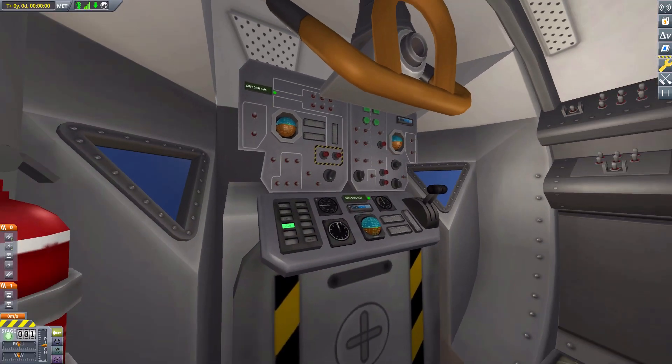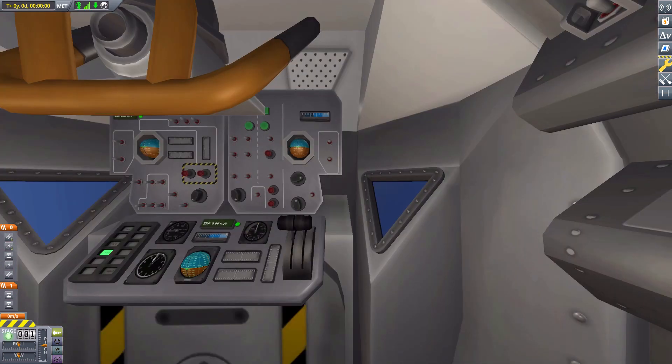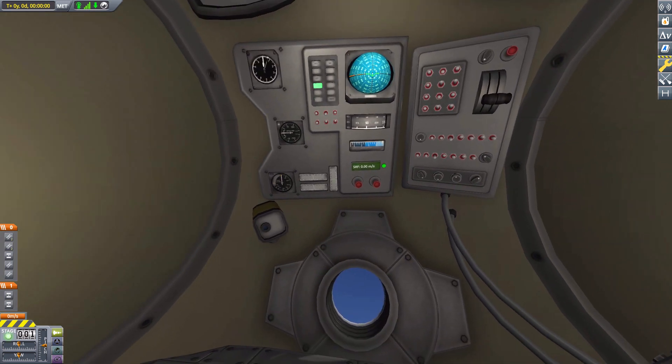Then we have the Munar Excursion Module — back to the boring old stock interior. And then, nearly at the last pod, there's another KV I had forgotten about.